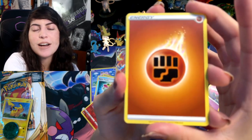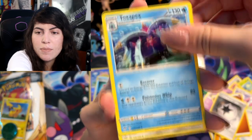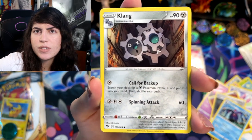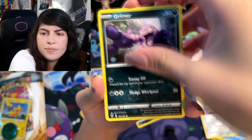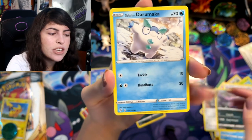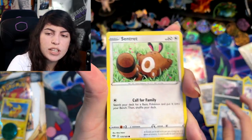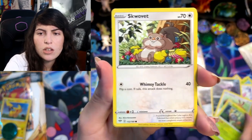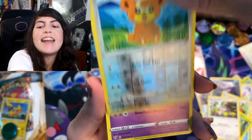I'm never going to stop talking about that Charizard pull this whole video — you guys are probably going to think I'm so annoying. Toxapex, Klang — a lot of people pronounce my name Klangy, so I can relate to you, Klang. Grimer, Galarian Darumaka, my hand is so shaky — probably because I pulled that Charizard. Centiskorch, Rowlet, Squovit, Teddiursa Reverse Holo, and ending with a non-holographic rare Granbull.